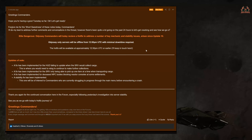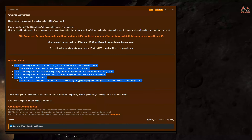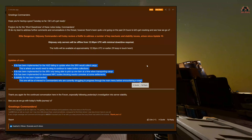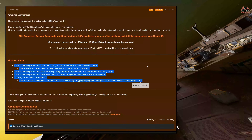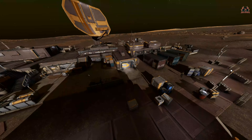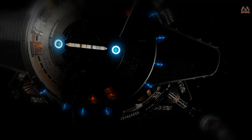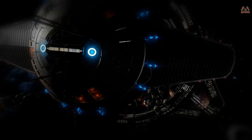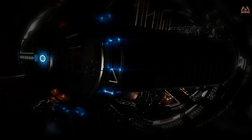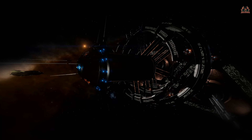What have they said? The update will take place around about 12pm UTC time, with minimal downtime required. The hotfix will be available at approximately 12:30, or a little bit earlier. They are predicting a minimum outage to the game with this particular hotfix. In their updates of note, a fix has been implemented for the HUD failing to update when the SRV would collect cargo — this is where you would need to re-log to continue to make further collections. A fix has also been implemented for the SRV only being able to pick up one item at a time when transporting cargo.